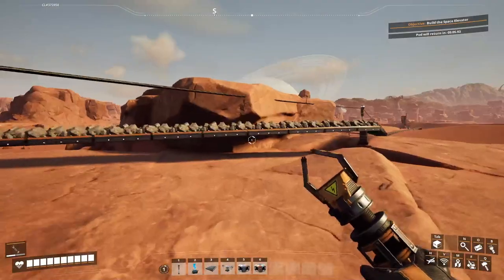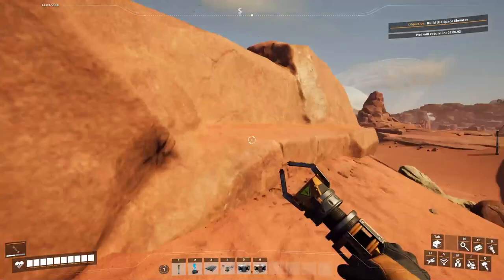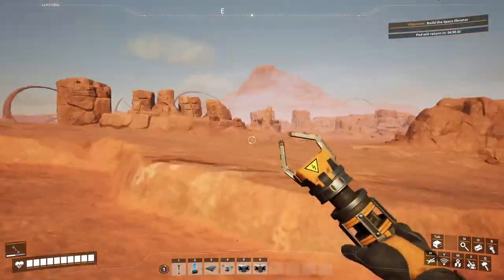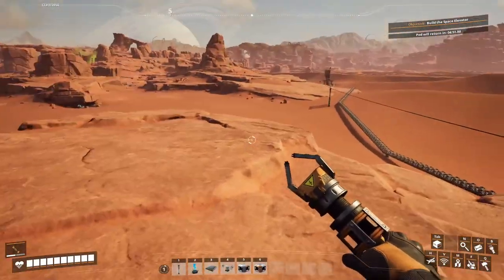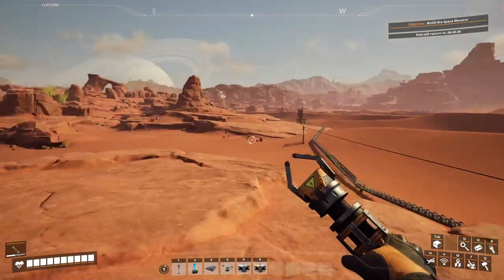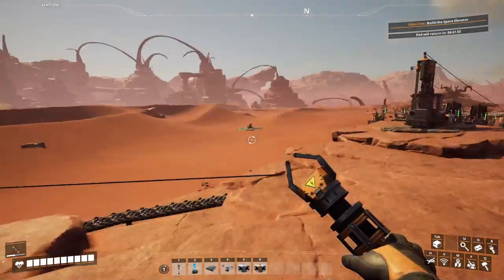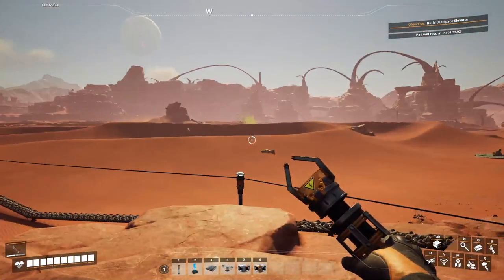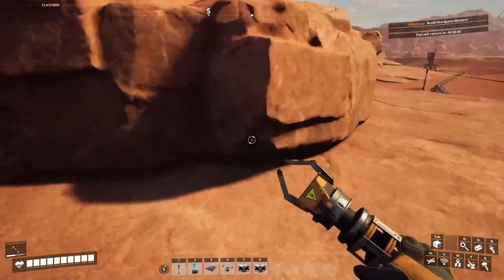I'm gonna get into the high ground. As you can see we have a huge area in here and I'm gonna place the space elevator into this area, this location. I'm gonna put here some kind of an organized production site — that's the plan.